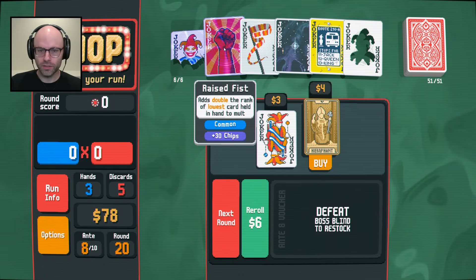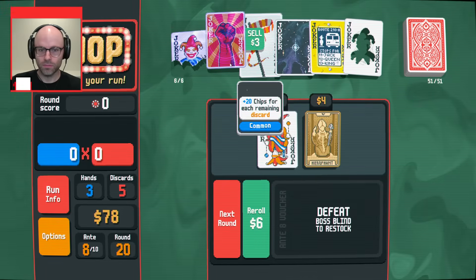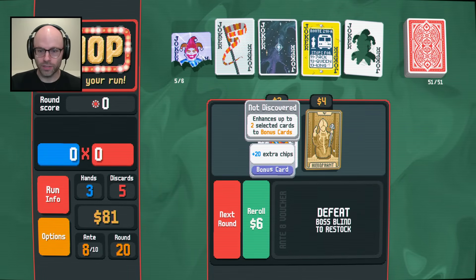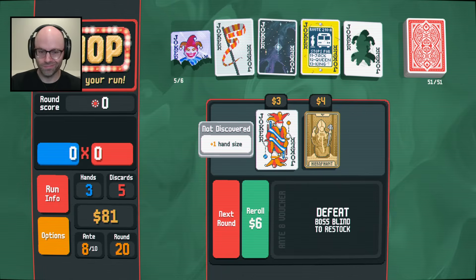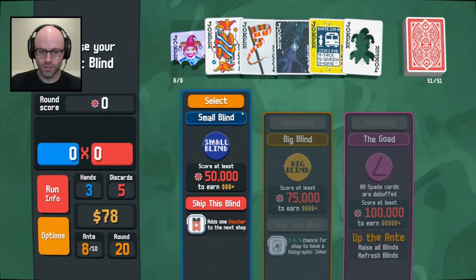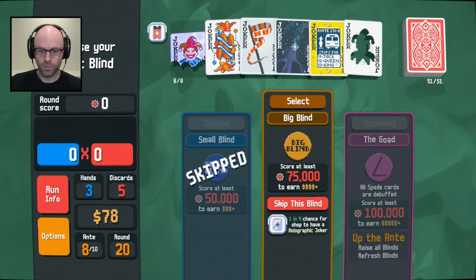I'm sorry to say this - the raised fist is not that good. Goodbye. Everything else is essential. The banner is good. This is not a joker, so I have to buy a joker. Plus one hand size - I don't think it's great, but it accomplishes what we need, which is multiplying our multiplier by three. Adds a voucher to the next shop. Yeah, I would do that. Skip this blind.